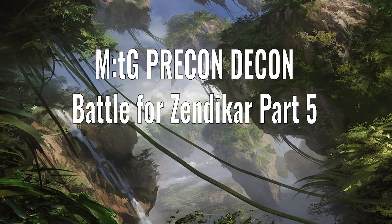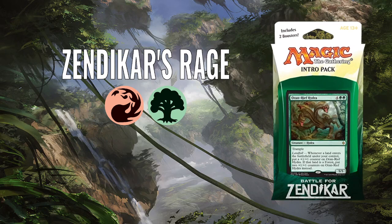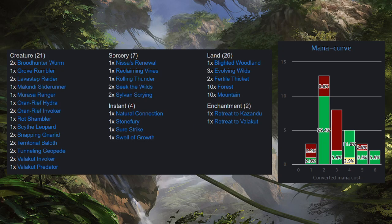Hello, and welcome to Precon Decon, the video series where I deconstruct the pre-constructed decks of Magic the Gathering's history. In this video I'm going to look at the last deck from Battle for Zendikar, which is Zendikar's Rage, a red and green deck. Let's take a look at the deck list. We've got 21 creatures, 7 sorceries, 4 instants, 2 enchantments, 26 land, and the mana curve off to the side there. Let's just dive in and start looking at the cards.